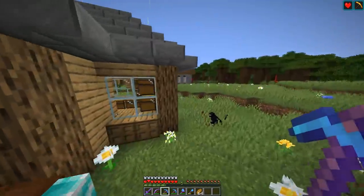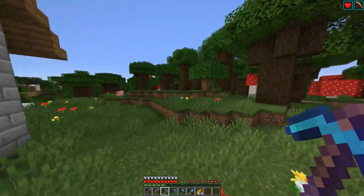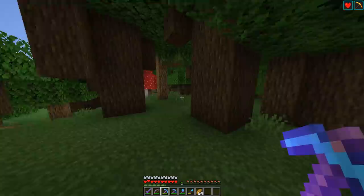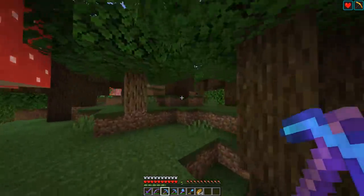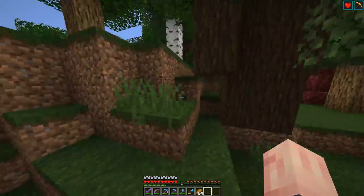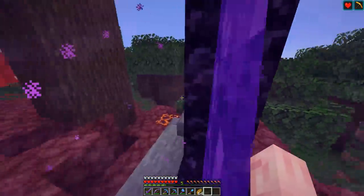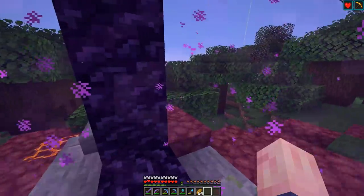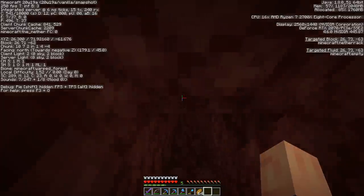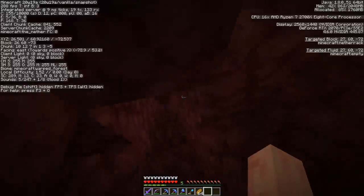I'm going to spoil it for you: the best method involves no explosions. We're going to head to the nether and I'll show you why random mining is actually the best method to find ancient debris. This contradicts what a lot of other YouTubers say — they claim explosions, TNT, or beds are best — but I think they just say that because explosions are fun to use. To find ancient debris, you have to be between Y level 13 and 17. I go around Y15, right in the middle — I have a little staircase heading down to that level.